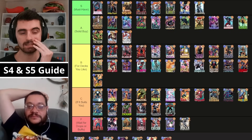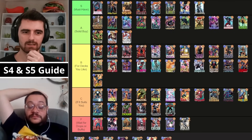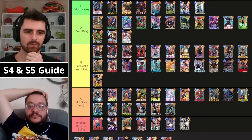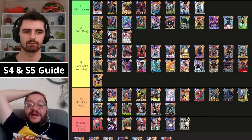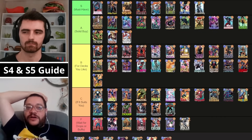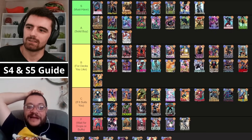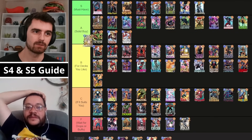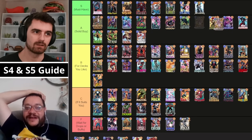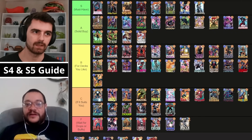Then we've got Gwenpool, the current Season Pass card. She seems to have been performing fairly well — I've seen her a decent amount, not crazy OP or anything. Where do we put Gwenpool? Somewhere between A and B. I think she's probably a B but she's going to end up an A. Look, if you have $10 and you have her, you should buy her. Being the current Season Pass card works a bit differently. Next month we'll see where the meta is — as of right now she's good.